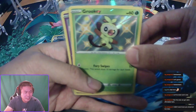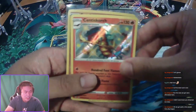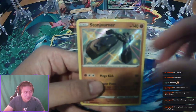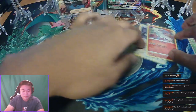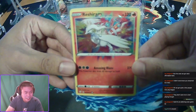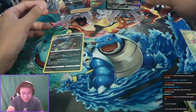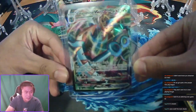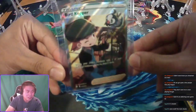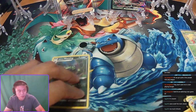So we got the Grookey, Galarian Ponyta, Scentedscourge, Stonjourner — four baby shinies. We also had the Amazing Rare Reshiram — look at that. And a regular holo NDD, and a Delmise VMAX from this box, and a full art trainer Bird Keeper. So I'd say this is a pretty good box — pretty good box for baby shinies.